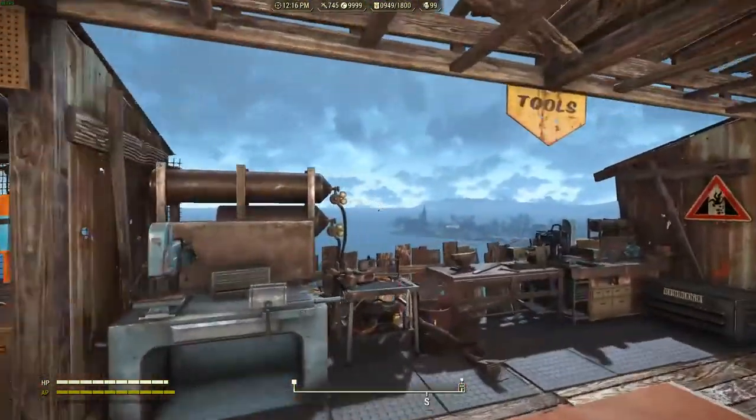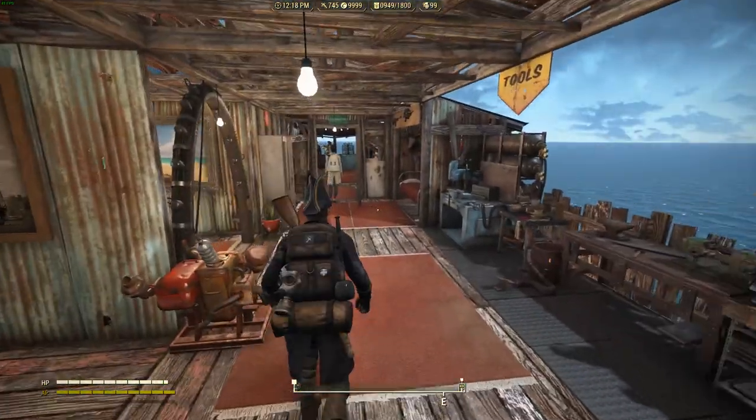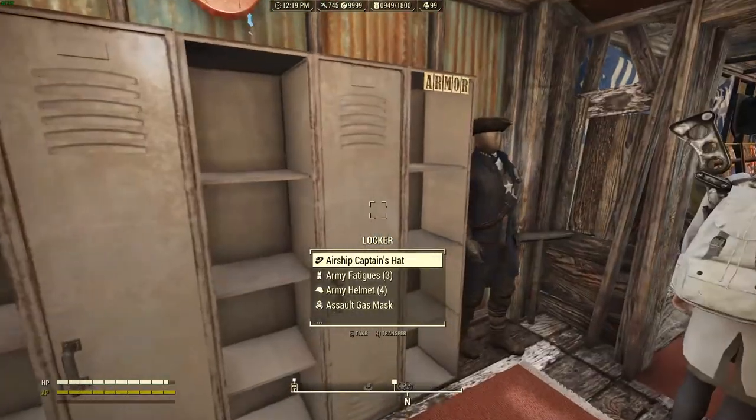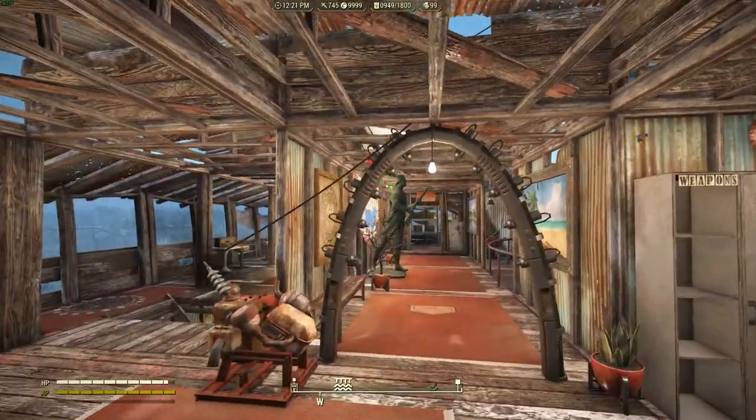Over here is my armory. First there's my crafting area — I made sure I could get a nice view of the ocean. The FPS is terrible. There's a bed for me and all my storage rooms: weapons, armor, and all my legendary stuff.